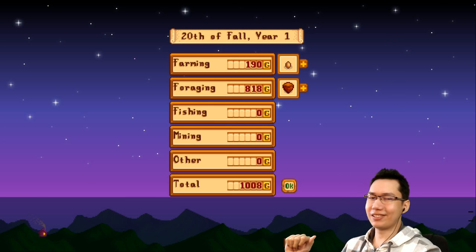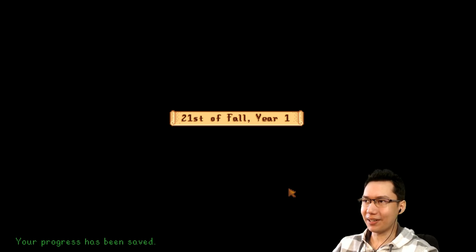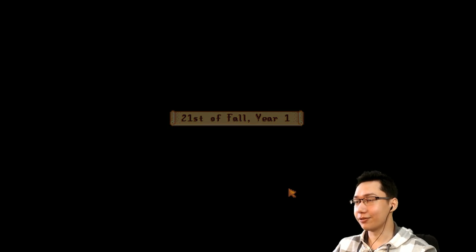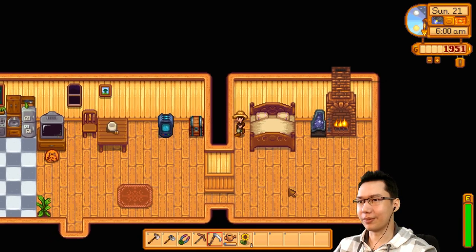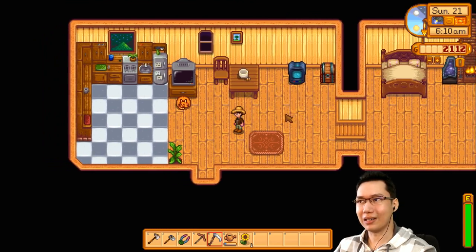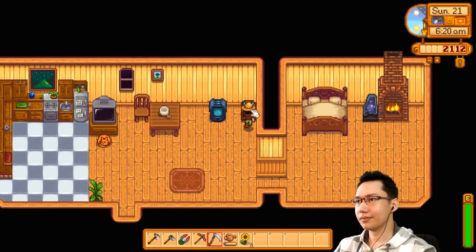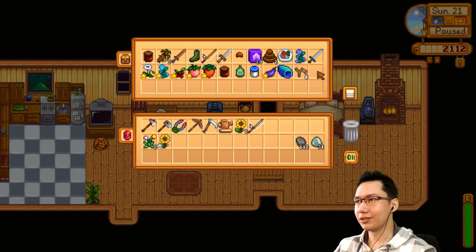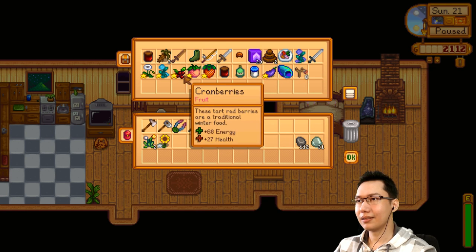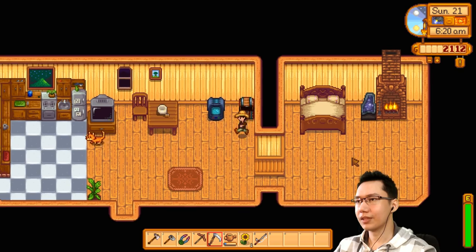Hey guys, welcome back to Stardew Valley. We're now moving on to the 21st of fall, getting very close to winter, and it's raining today — very nice, don't have to worry about watering my plants. In the last part we got a crystallarium from the vault. Let me just grab some of my tools back; I might want to do some fishing — I'm storing a lot of stuff here.